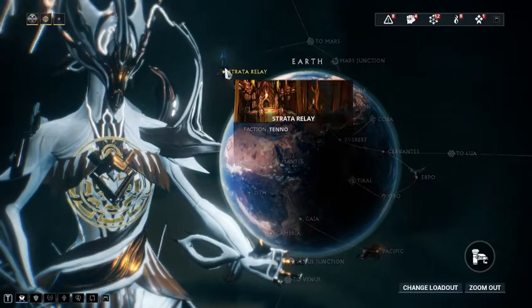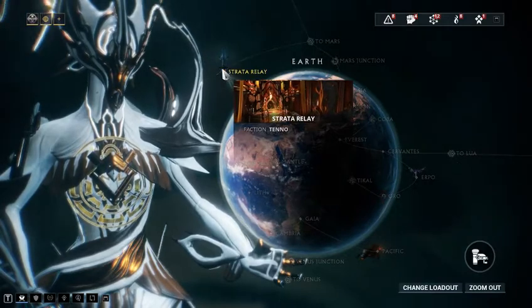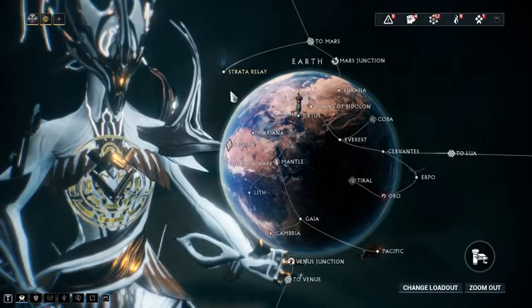The relays, which some people have seen, are basically the Tenno meeting hubs where you can go and kind of play around. Nothing more beyond that.